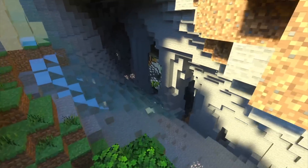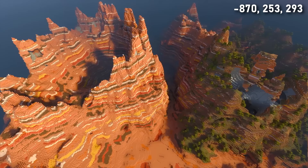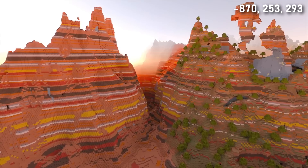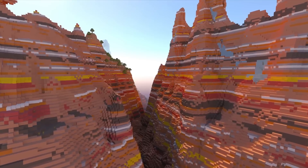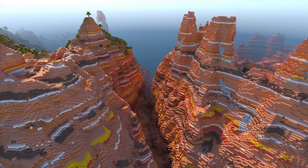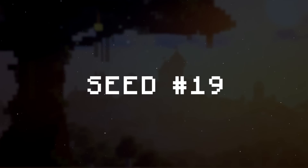Drop down through the mountain's caves and you'll find a large lush cave system that leads you directly to an ancient city. Close by you'll notice some of the most impressive badlands mountains I've ever seen — two gigantic mountains with a huge crater and a valley that runs through the middle. I'd love to see someone build a rope bridge or a railway connecting these mountains.